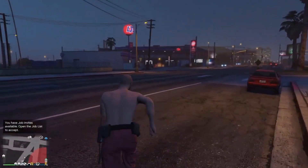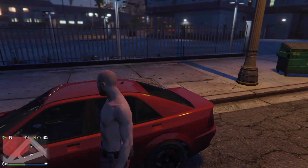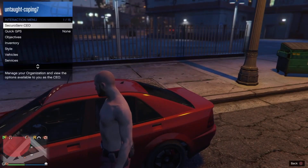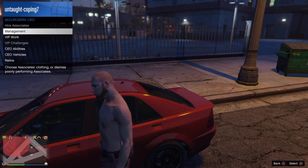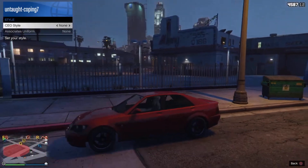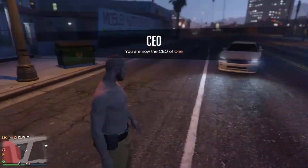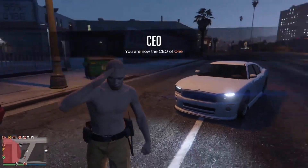And now, this time when you spawn in an online session, you want to register as a CEO and then make your way over to any car, like a street vehicle or your own personal vehicle. Then go to CEO Style and hover over it, then press Triangle or Y to get inside the car, switch outfits when you are inside the car, and then get out of the car again. Now you should have the belt on the new outfit.